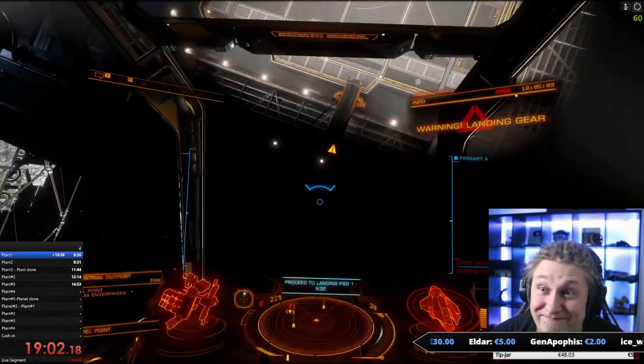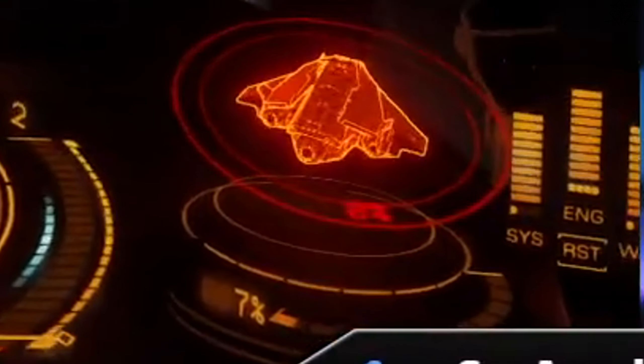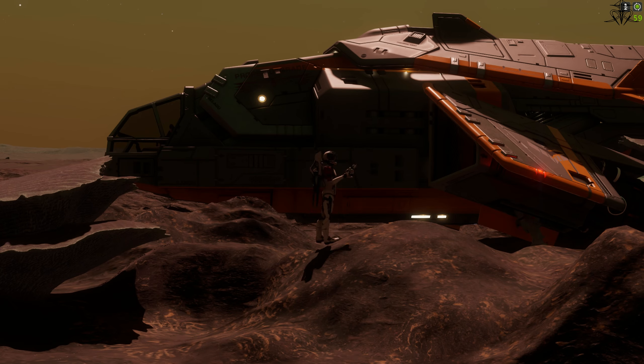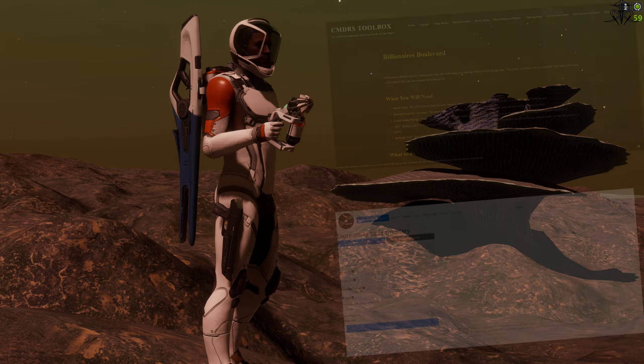Toss a few shrimps and anchovies on that pineapple pizza, you degenerates, and off to the Armstrong Moment Land we go. Much like Road to Riches, there are a few third-party tools that can help you out finding those high-paying planets with those high-paying plants — I'll link them down below.